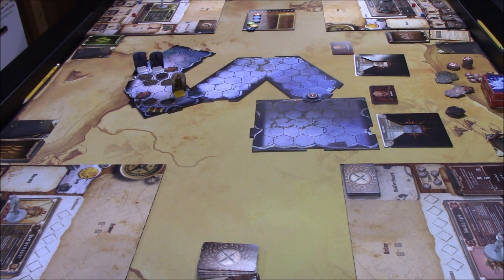The rubble is difficult terrain — it costs two movement to go through. The red. And the boulders are obstacles, and the traps are traps. So even if we didn't have jump, we could still get through that rubble, but it'll just take a lot of time.